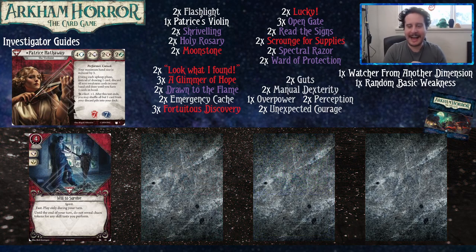Now the upgrades. Will to Survive is fast but very strong — you need a plan for when you play it though. Don't just fire it off unless you can do something with it, since your stats are bad. If you have a Shriveling and are ready to kill a monster, that's the time. Or if you have six resources, play Will to Survive into Spectral Razor or Read the Signs. You can also fire Will to Survive and then play Second and Third Fortuitous Discovery for massive value. You can also use Will to Survive to deal with your Watcher from Another Dimension — assuming you have other cards in your deck, you should find a way to get rid of it.